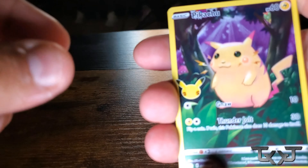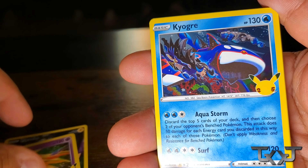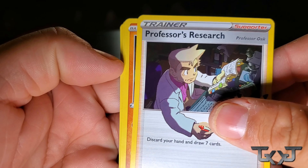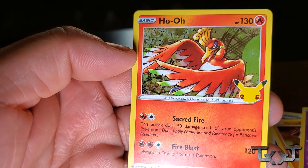You got that Charizard, bro — that's crazy. Another Pikachu, Xerneas, Kyogre, and a Cramorant. It's like we have the same pack just back to back. Down to the last four packs. Professor's Research, Rudon, Xerneas, and a Ho-Oh. Yes, nice. I said that right — Ho-Oh.